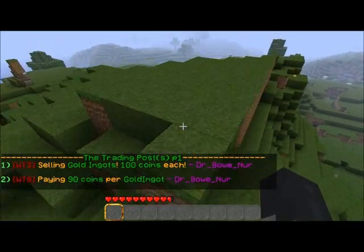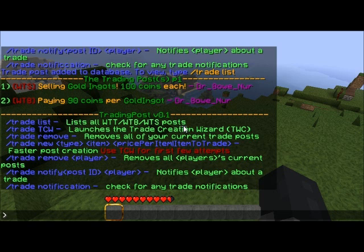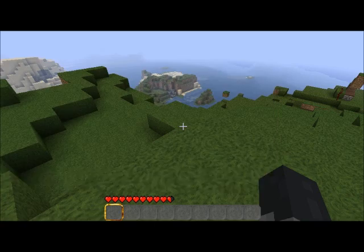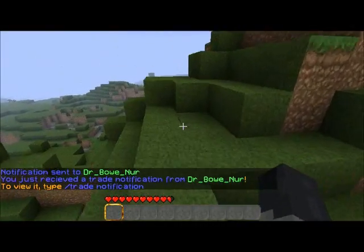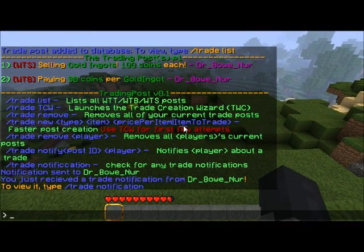Let's discuss the few additional features currently in this plugin. I want to let Dr. Boner know that I'm interested in his offer of selling gold ingots for 100 coins each. We're going to type 'trade help' — you'll notice at the bottom there's 'trade notify, post ID, player.' The post ID is the number that appears next to the post in the trading list. So I'm going to do 'trade notify' — the ID is 1 for the first message. The player name is Dr. Bo — but it's got built-in recognition of any player name currently online. So we're going to do 'Dr. underscore.' I'm playing by myself, so what I just did was notify myself — you're going to see the text for both the sender and the receiver. Notification sent to Dr. Boner. And you just received a trade notification from yourself — because I'm schizophrenic in Minecraft. That's how it works when you're a plugin developer.